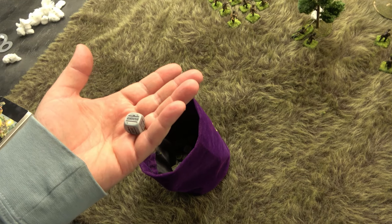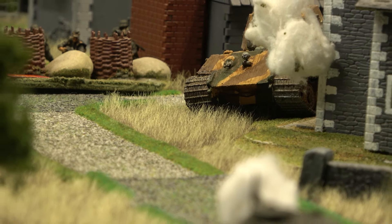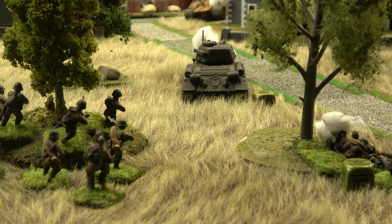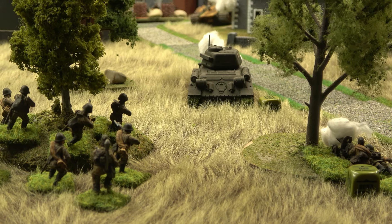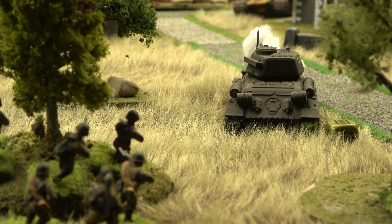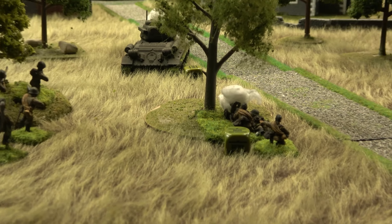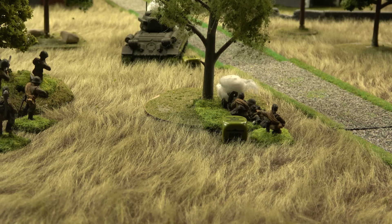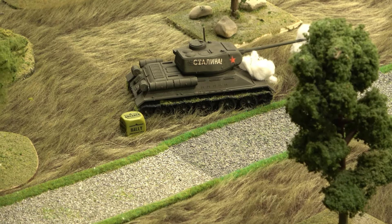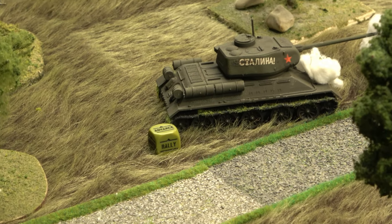The King Tiger advances, pivots, fires its main gun at the T-34-85, and hoses down a machine gun team with its bow gun — six shots at the machine gun crew switching targets in soft cover. Needing sixes at long range for the main gun against the T-34-85. He misses the machine gun crew, but he nails the T-34-85! Let's see what a super-heavy anti-tank gun does against that armor.